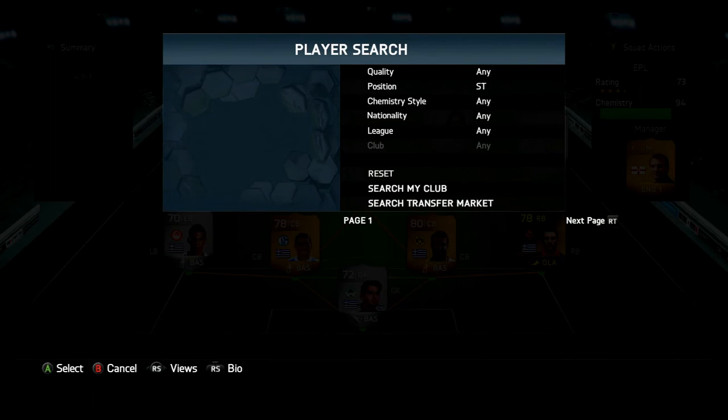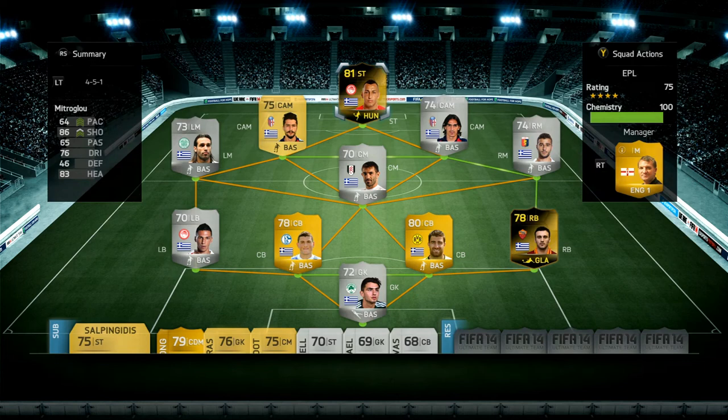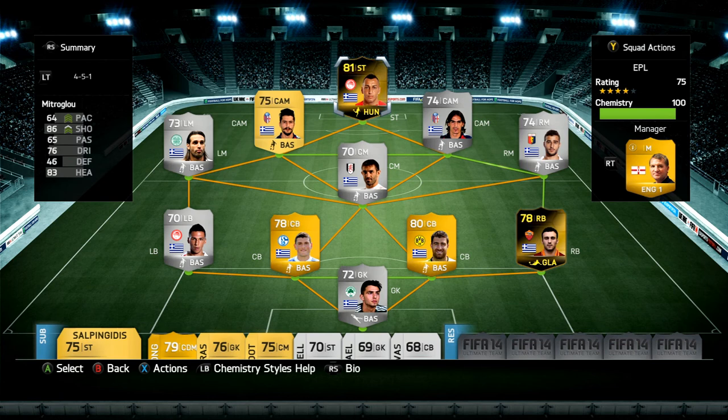To finish the squad, we've got the second in-form Konstantinos Mitroglou from Olympiacos — this guy is a machine. He's got an insane left boot and a decent right foot with four-star weak foot and four-star skills. His pace is 64 which is a letdown, but I've got the hunter chemistry style on him, which boosts him by three, giving him 86 shot boosted to 89, plus 76 dribbling and 83 heading. He's a beast off corners. I picked him up for about 21k, and his price will probably drop to around 16k after the market crash.